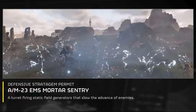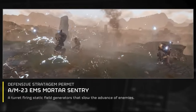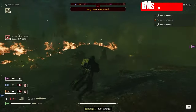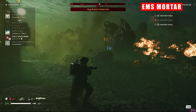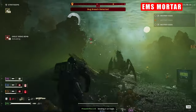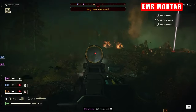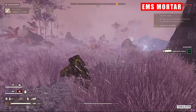Moving on to the EMS Mortar. This serves as an invaluable support tool akin to its orbital counterpart. With exceptional crowd control and area-of-effect potential, it excels at immobilising large targets and halting advancing hordes, effectively dictating the flow of battle — which becomes increasingly useful the higher up the difficulties you go. It synergises brilliantly with fire-based outputs such as napalm strikes, incendiary grenades, and flamethrowers, providing a potent combination for clearing out entrenched enemies and advancing waves.